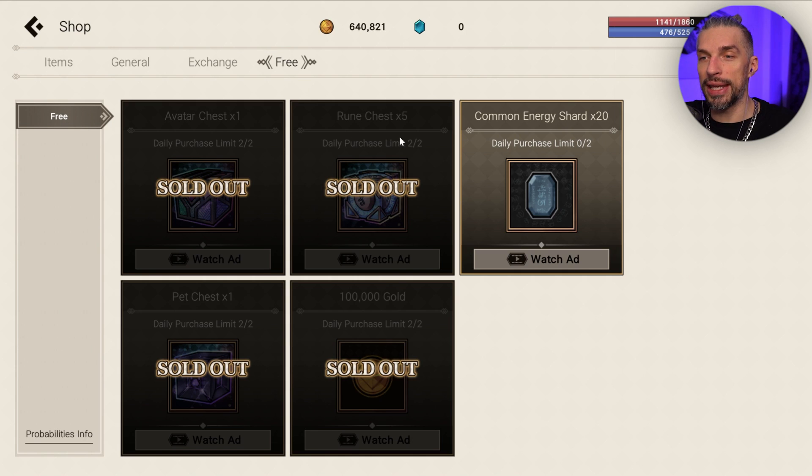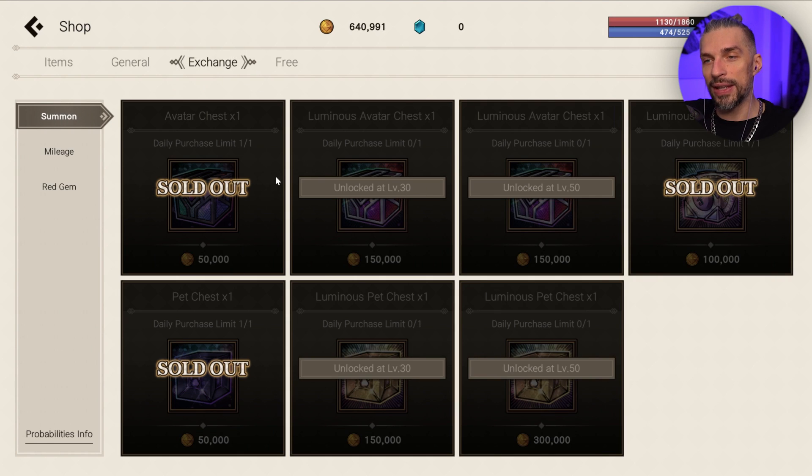Another early-game tip you might miss: go to the shop's free area and grab all the free things there. Watching ads is fast and the rewards are really nice. You can even exchange for things like a pet or avatar. It's not that costly and you'll make that gold back, but be careful not to overspend here since you will need the gold for skills.